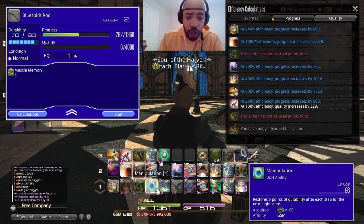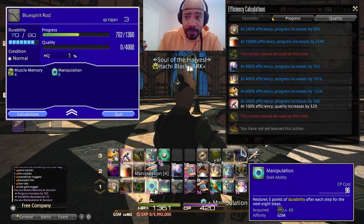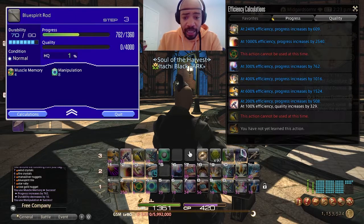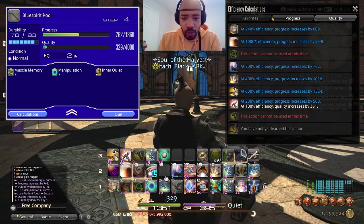After you use Muscle Memory, you're going to go down to Manipulation — a classic ability to do less wear on each step. Then we're going to move on to Prudent Touch, one of the most useful abilities in your whole tool shed, so we're going to get that going. Got the Prudent Touch right there, raises up the quality.